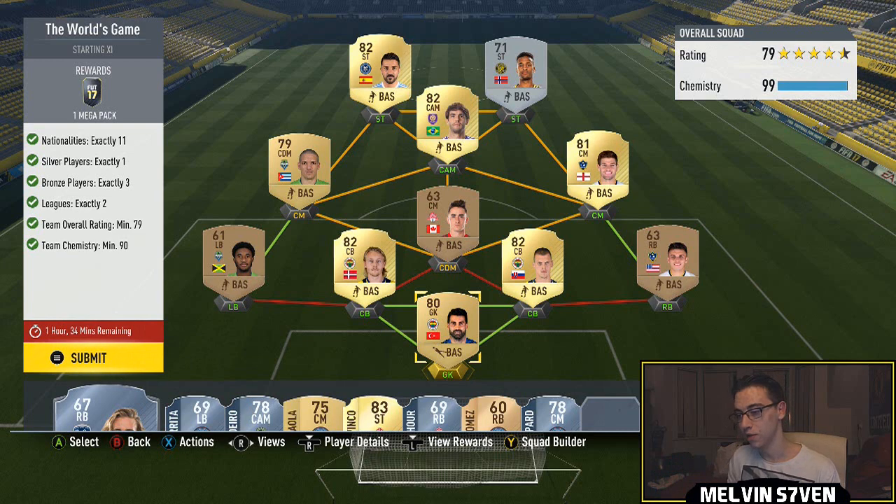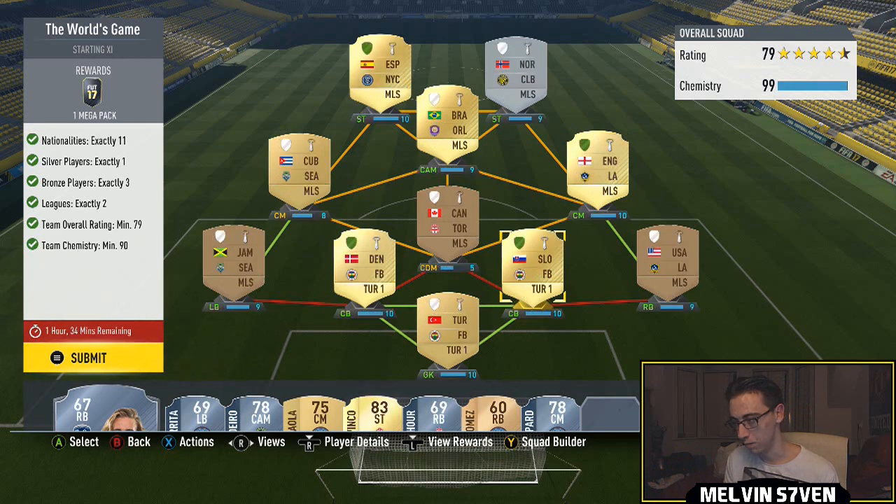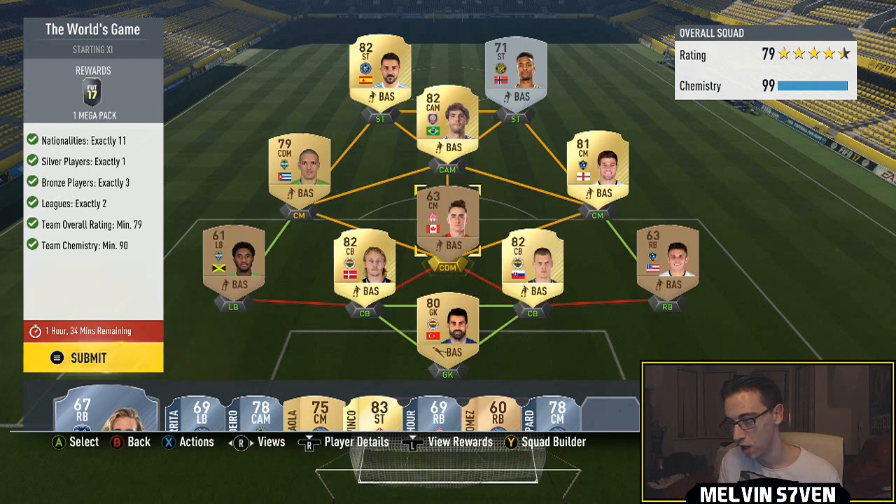You just need two leagues, 11 different nationalities, three bronzes, and one silver. The formula I use is to get the centre backs and goalkeeper from the same club but different nationalities and all high rated — Fenerbahce is a perfect choice. The full backs are bronze and they link to their gold counterparts, which brings them up to nine chemistry. We've got a Seattle Sounders left back and an LA Galaxy right back.